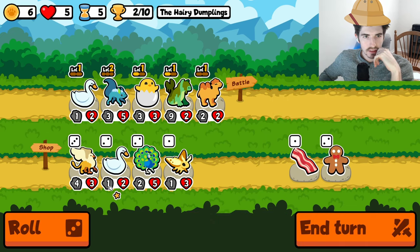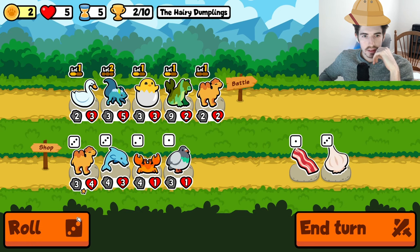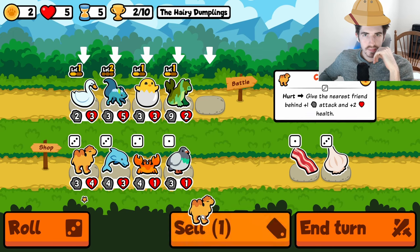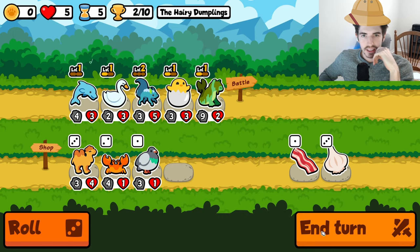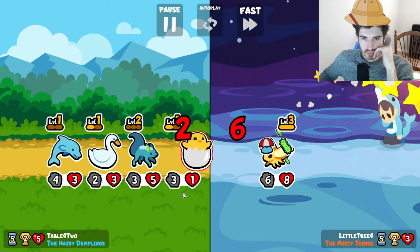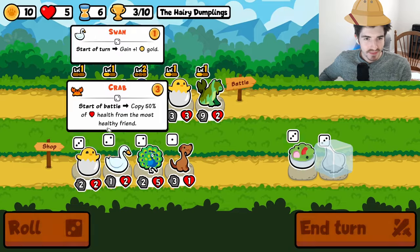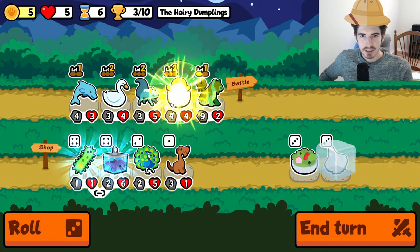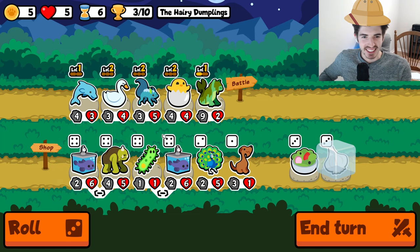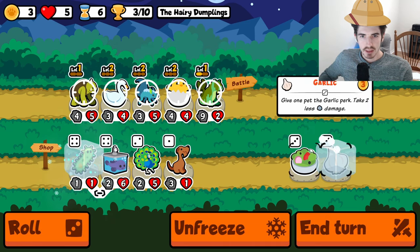Let's throw a swan in the mix. Another swan. Maybe a griffon here? Go to the camel. Let's get a dolphin out here. I'll throw some garlic on the bunyip here in a second. That works with me. Fine by that. Cyclops Blobfish seems pretty good. Freeze you, throw you on.